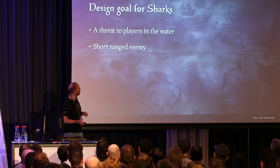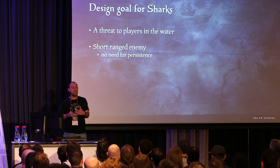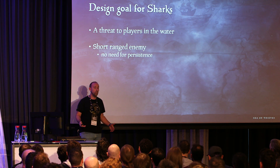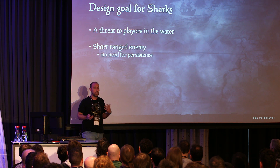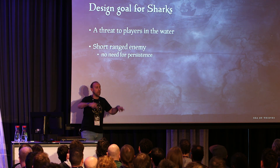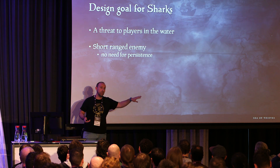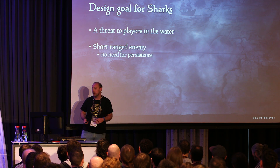The first goal was that sharks are a threat to players in the water. We wanted people to feel that the sea was a dangerous place. Because of the way Sea of Thieves works — you have physical treasure that isn't worth anything until you've cashed it in — we need there to be peril in transporting that valuable good back onto your ship. Sharks are a short-ranged enemy; there's no persistence. We spawn them on demand and they only need to exist in a very small local area.